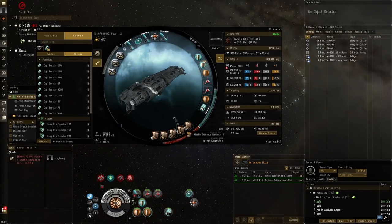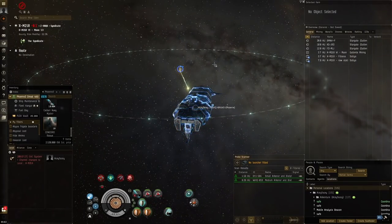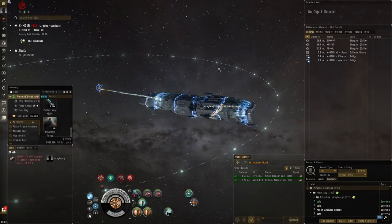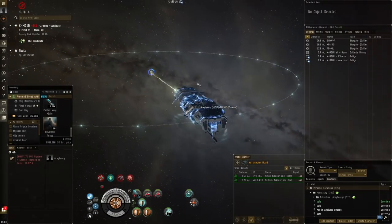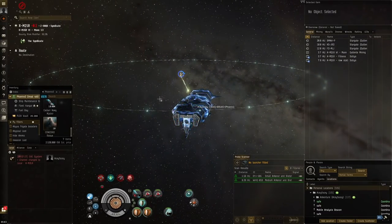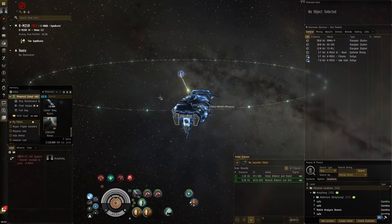Application was pretty decent even when we had all those modules before. The two missile guidance computers were making our signature radius smaller on the missiles, but we already have the Rigor, Flare, and missile guidance enhancers — the stacking penalties make them do so little. So I just opted for putting in tank modules. It could be that they've buffed the sites to make them a bit harder, because many people were telling me they were quite easy before.